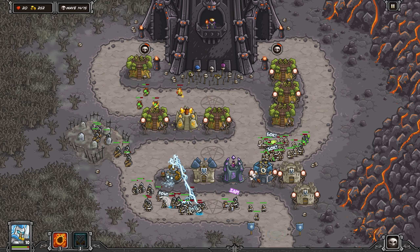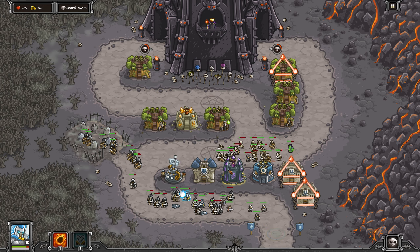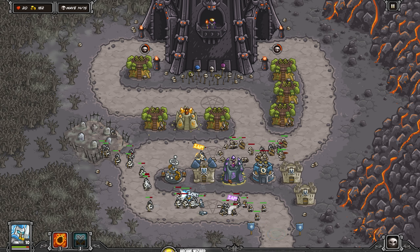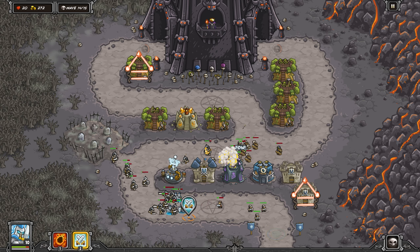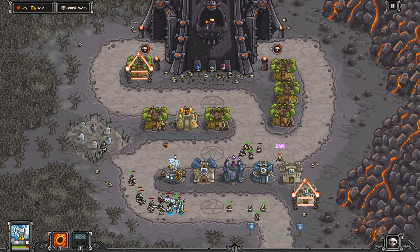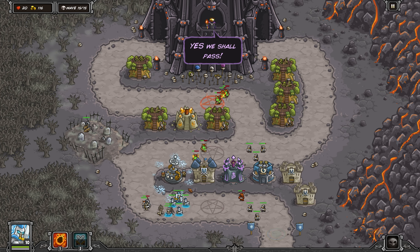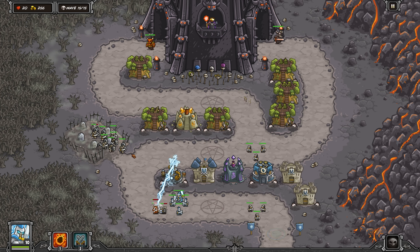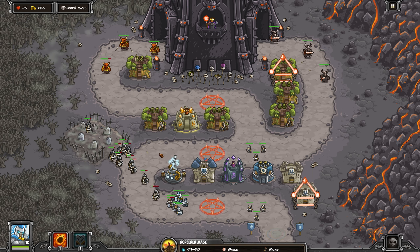Most of these guys are just getting deleted by the Tesla Coil tower before they really become an issue. And when they finally do get to the end, they're getting teleported back and chiseled down by the Mage Tower and the Archer Tower. We're finishing up wave 14, about to get into the final wave. That Mage Tower on the back — the purple Death Ray Tower — is fully upgraded.